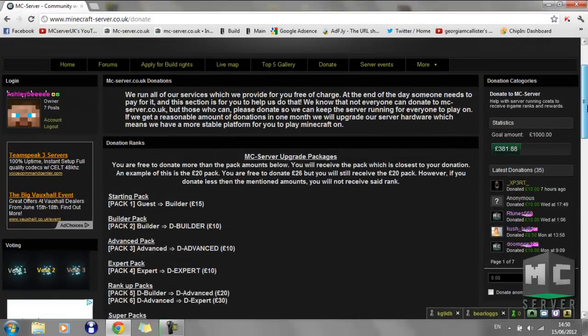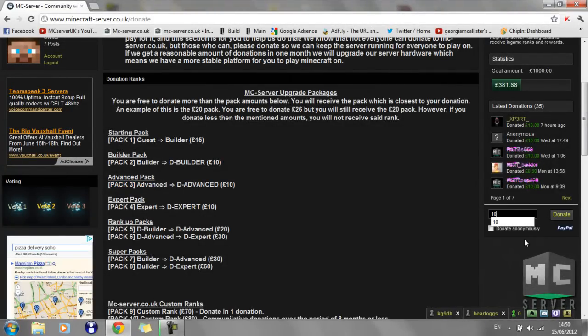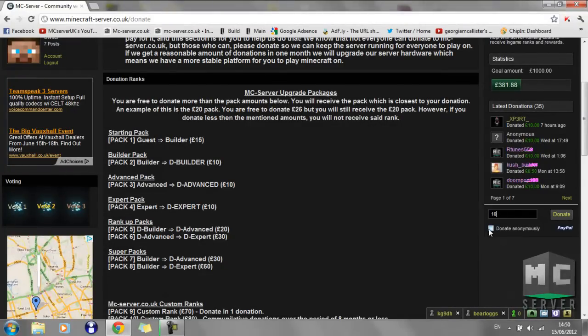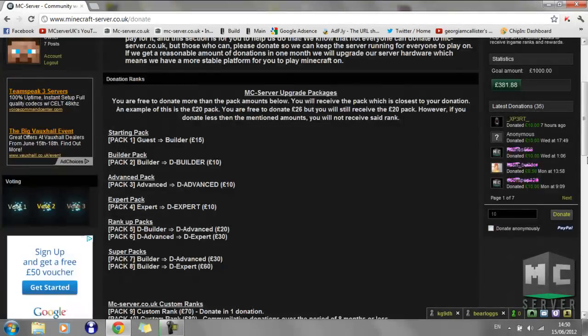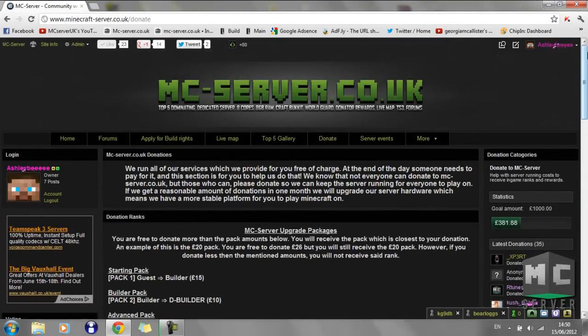Once you've decided what pack you want — say you want the advanced pack — you just type in £10 there. You can click donate for the rank up, or if you just want to donate money to keep the server running, just click donating honestly. All money goes to running the server — no one makes a profit from this.